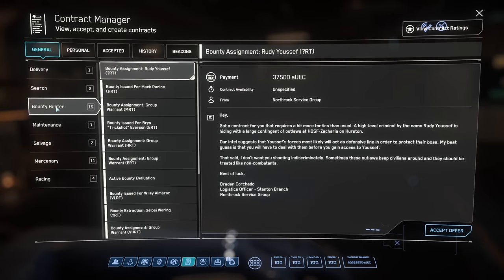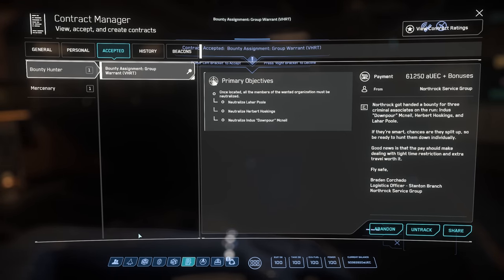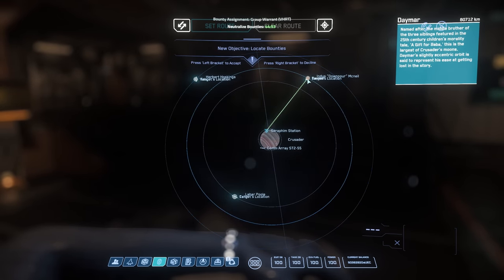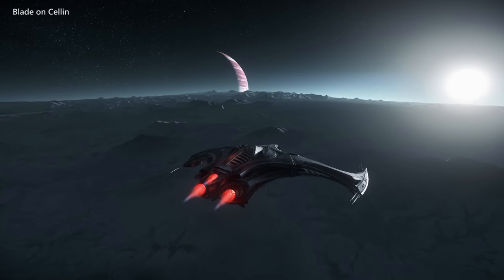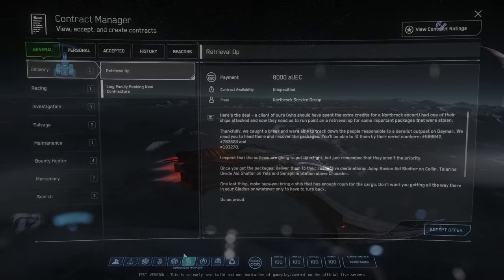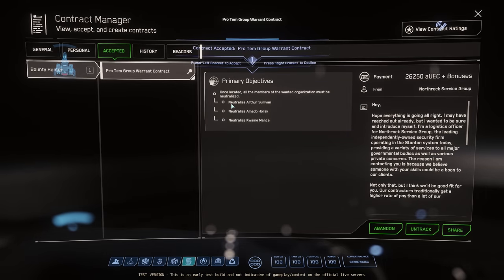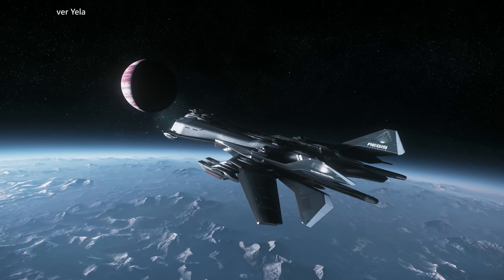There's another type of space combat bounty: group bounties by Northrock Service Group. These missions are a set of three bounties you have to complete in 45 minutes, and they pay a bit more than three individual missions would. A major draw is that their targets will always have quantum markers, whereas single bounties sometimes will be hundreds of kilometers away from the nearest quantum marker. You unlock group bounties by taking the pro tem group warrant contract in Crusader space once you've unlocked medium risk targets, or MRTs, with the Bounty Hunter's Guild.